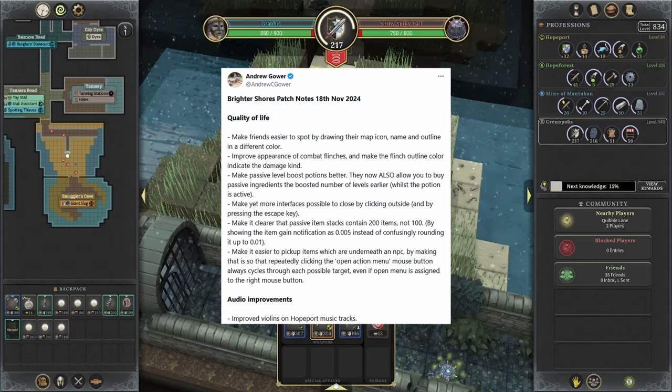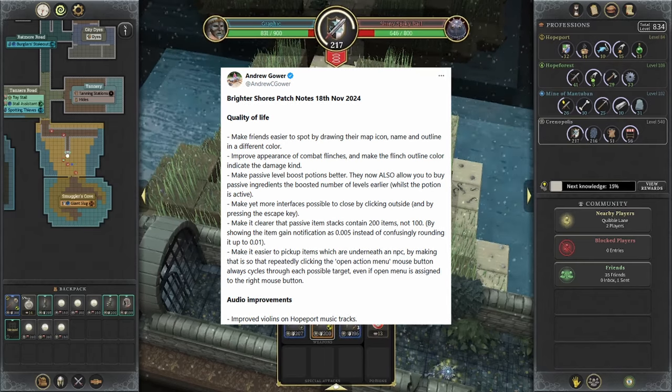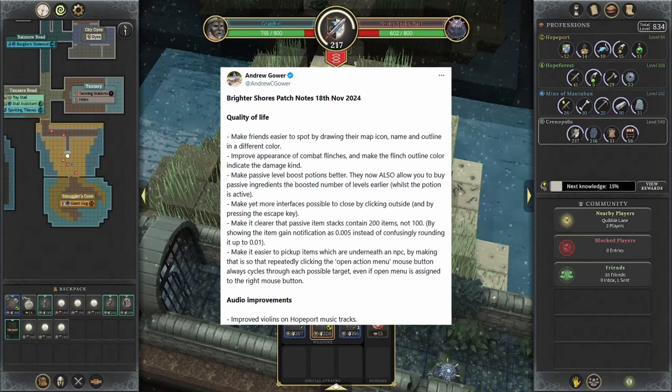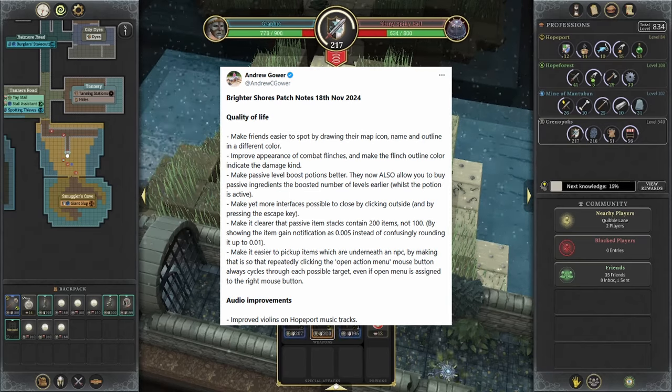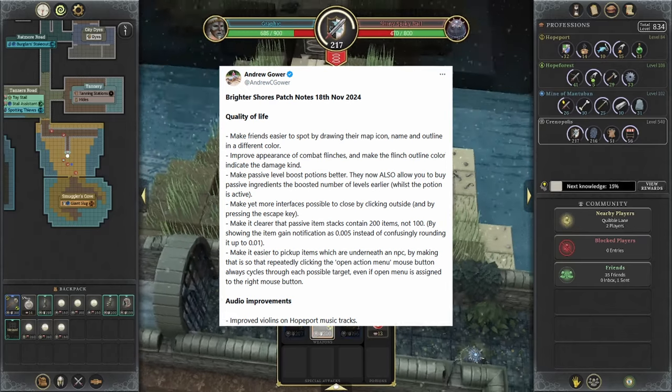Improve the appearance of combat flinches and make the flinch outline color indicate the damage kind. Make passive level boost potions better — they now also allow you to buy passive ingredients and the boosted number of levels earlier while the potion is active.